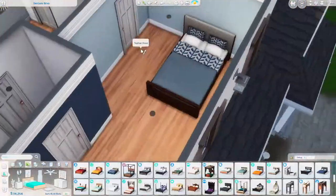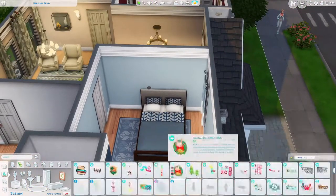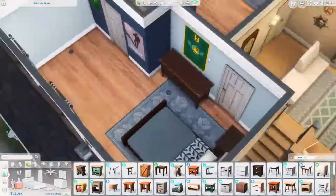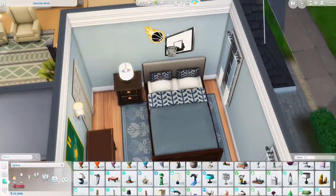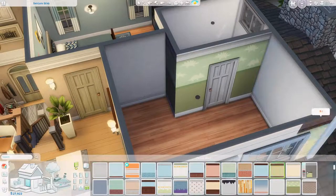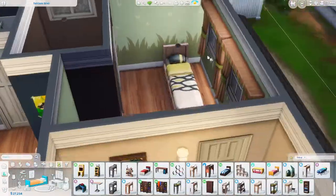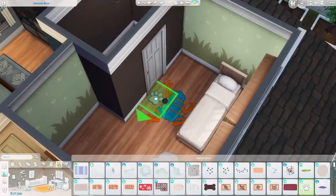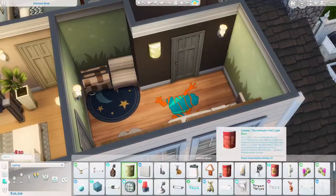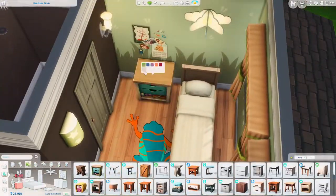Now I'm on to the teenage son's room - it could also be a guest room, whatever you'd like once you download it. There's a basketball wall decal and some posters to make it look a bit young. I added a separate bathroom to this room as well - there was going to be a jack and jill but it made the bedroom larger than I was intending for a secondary bedroom, so a separate bathroom is a huge perk.